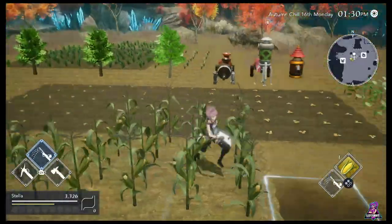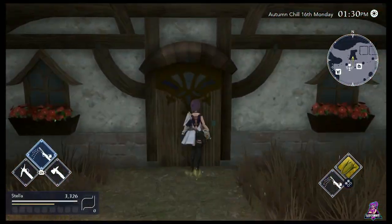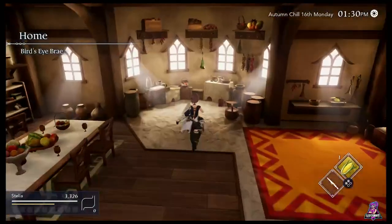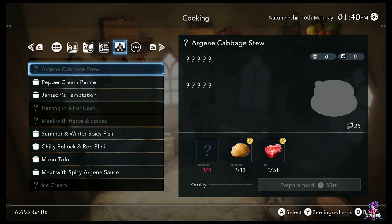You unlock a lot through the fairies, so definitely do a lot of harvesting and a lot of fishing. For cooking, coming over here to your kitchen, you'll get your recipes from various places — including buying them from the general stores and doing quests. There's a side quest in each city at a bar or tavern where they ask you to cook recipes, and they'll give you money and recipes for them.